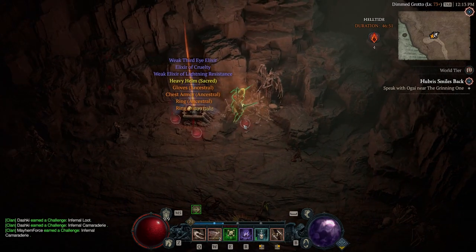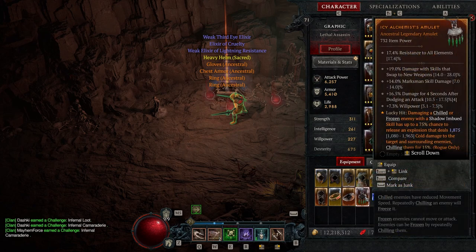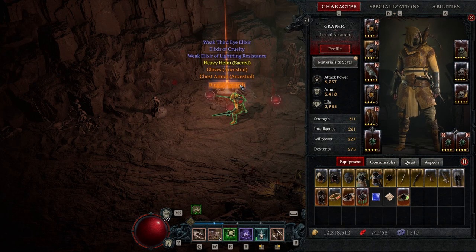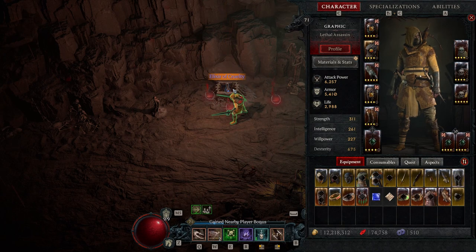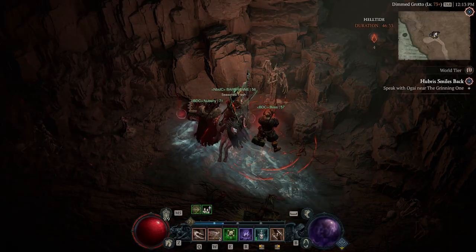In 10 minutes, I was able to get a guaranteed three to five from the chest, plus I got three while I was farming, one of those being ancestral. So I got five ancestral legendaries in 10 minutes — really, really good gear. Definitely suggest going to Helltides and doing the specific tortured gift of mysteries.